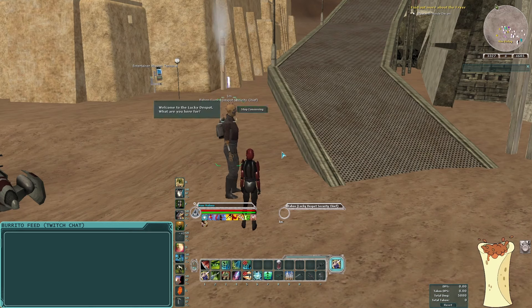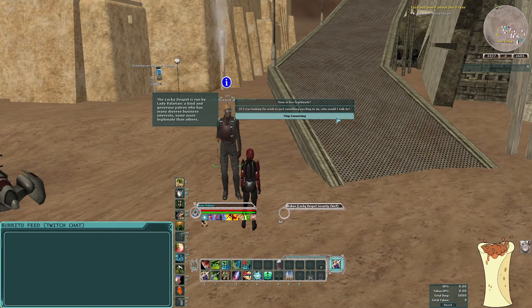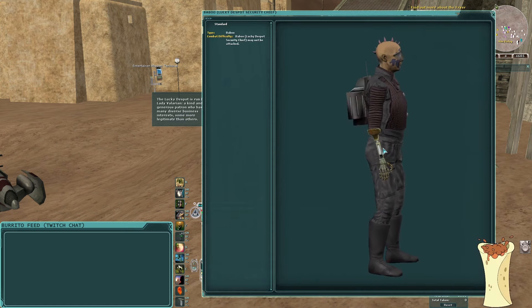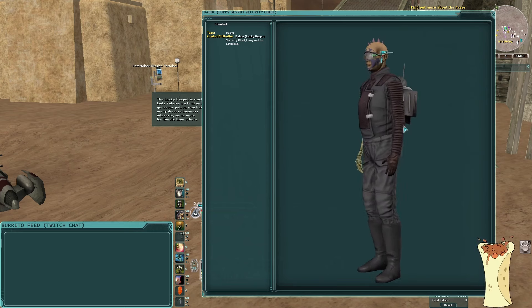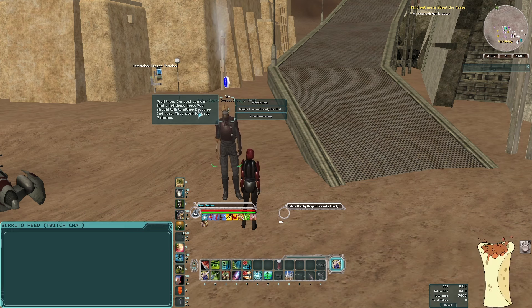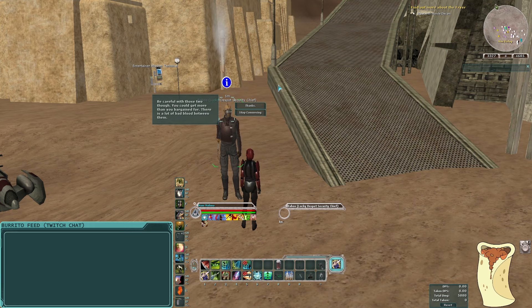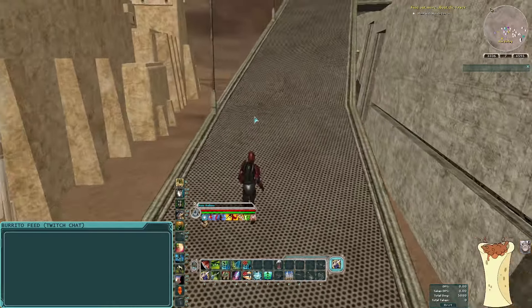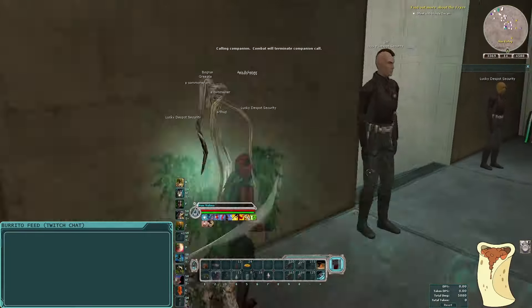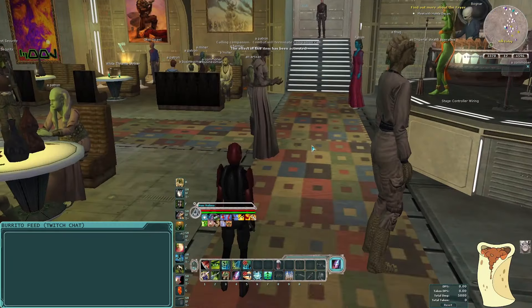You can get a hint on how to start by talking to Babu here, who is the security guard. You ask, 'What's the story of the Lucky Despot?' He says, 'Lucky Despot is run by Lady Prevain, a kind and generous patron who has many diverse business interests, some more legitimate than others.' Then you ask, 'If I was looking for work or something exciting to do, who would I talk to?' He says, 'You should talk to either Kvass or End here. They work for Lady Valerian. Be careful of those two though — there is a lot of bad blood between them.' He doesn't give us a quest but gives a hint on how to navigate the Valenian theme park.